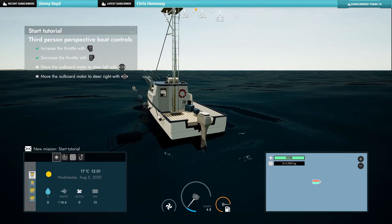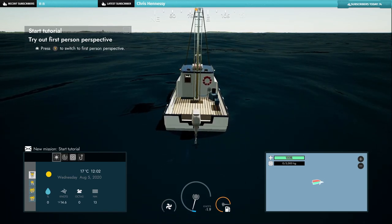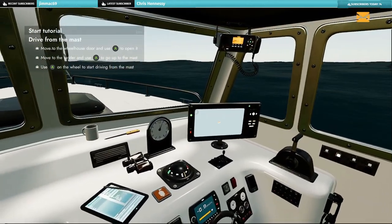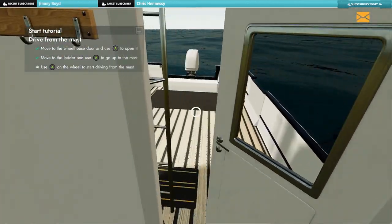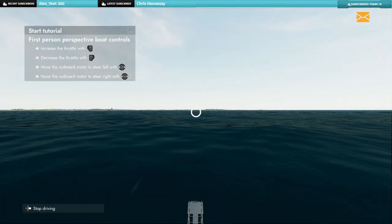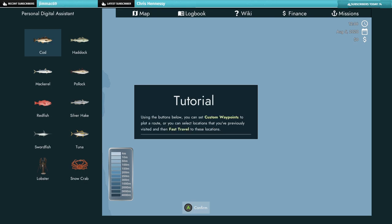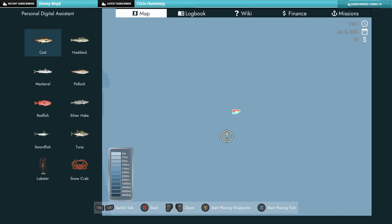To increase boat speed, click RT. Steer left and right with the left stick. Press Y to go to first person, and press the right D-pad to stop driving. Move to the wheelhouse door and press A to open it. We can also go up the ladder and drive from there. This is the map interface — press the map button to open it. Using the buttons below you can set a custom waypoint, plot a route, fast travel to previously visited locations, or even drive to the market yourself.